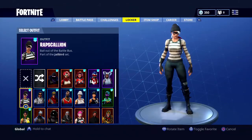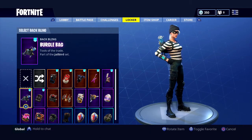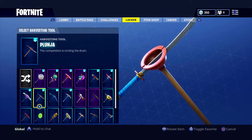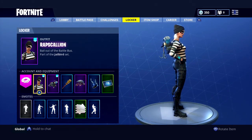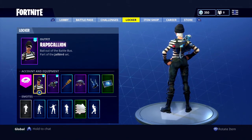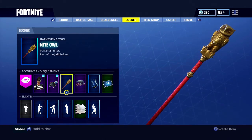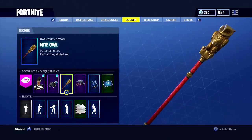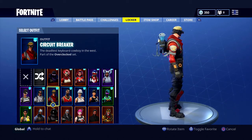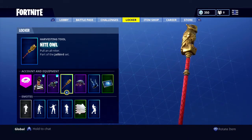The most recently released skin is Rapscallion, along with the Burgle Bag back bling. I've been really liking the Night Owl pickaxe so I'll throw that in too. Rapscallion is basically a skate prisoner — a burglar who goes around stealing stuff. Her back bling carries all the tools, necessities, and stolen goods from around the Fortnite map. The Night Owl pickaxe goes so well with so many outfits like Wukong, Triceratops, Circuit Breaker, and Whiplash.